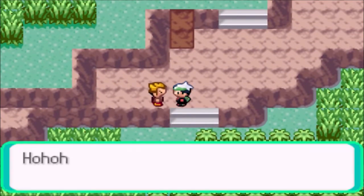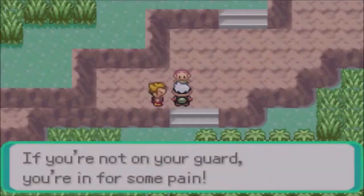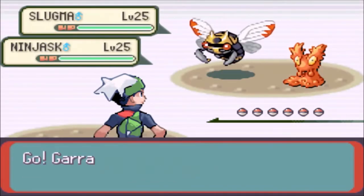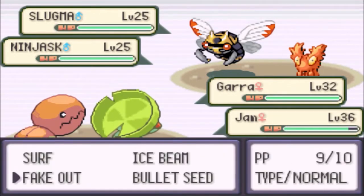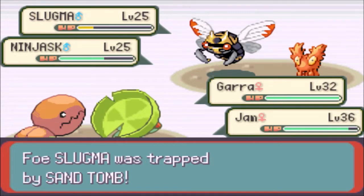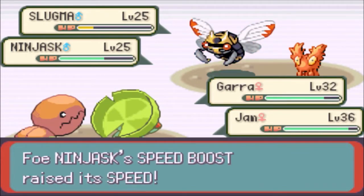We got this guy right here — I like kid trainers. He says if you're not on your guard, you're in for some pain. I would not want this dude to run up to me with two torches in hand — that would scare me. Let's get Sand Tomb on the Slugma, and we'll take out the Ninjask. Gaara does a good amount of damage on it. I could go for Surf to take out the Slugma as well. We got hit by Ember but luckily didn't get burned — that's very nice.